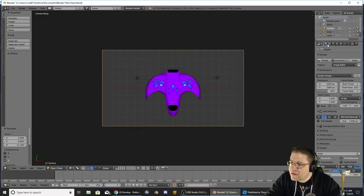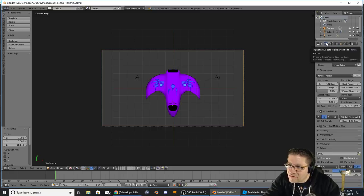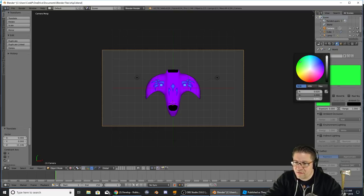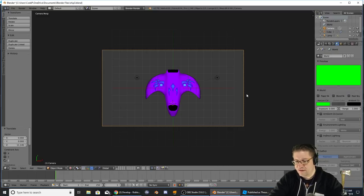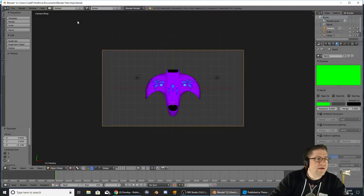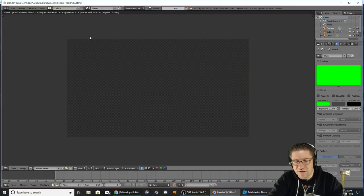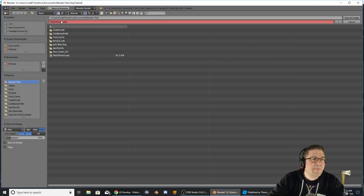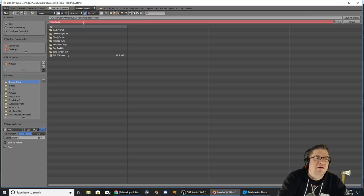Let's go over to the World settings and the horizon — I'm going to change to pure green: no red, no blue. Now if I hit F12 to render, there we go. So now I have an image. File > Save As — we're going to call this Ship Three Shadow. Now I can minimize that and let's open up GIMP.